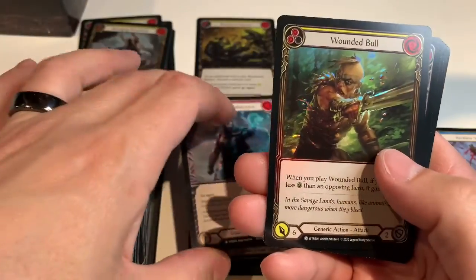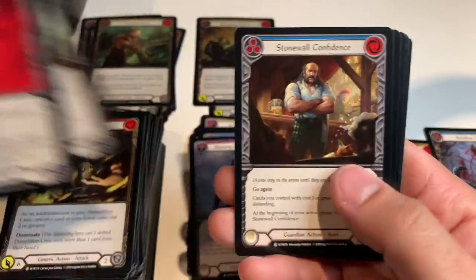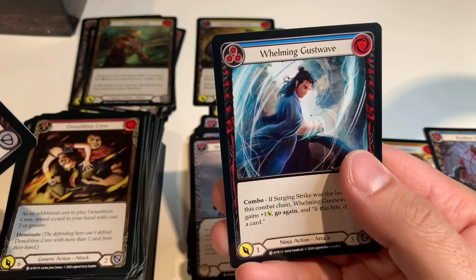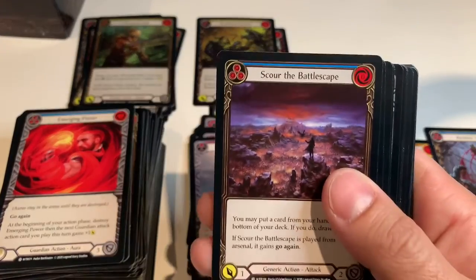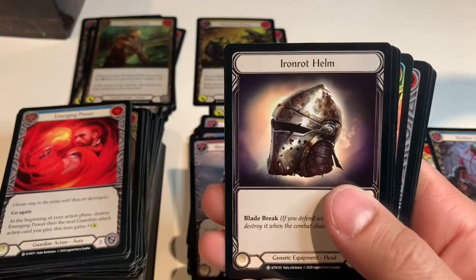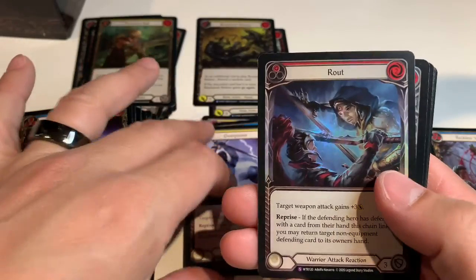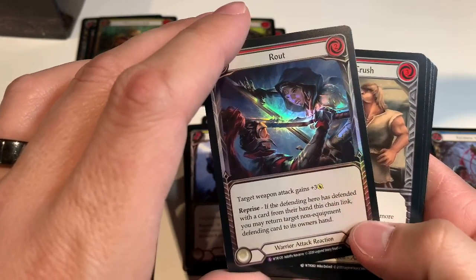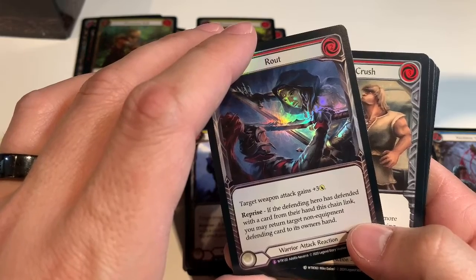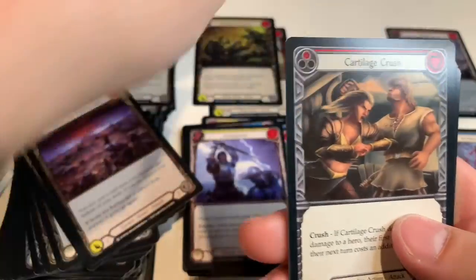Blessing of Deliverance — another rare foil. Wounded Bull common, Emerging Power, Wrecker Romp, Stonewall Confidence, Awakening Below, Surging Strike, Sharpened Steel, Whelming Gust Wave. Scour the Battlescape, Sink Below, Razor Reflex, Nimblism again, Iron Rot Helm, Savage Feast, Overpower. Foil S — route: 'Target weapon attack gains plus three. Reprise: if the defender hero has defended with a card from their hand this chain link, you may return target non-equipment defending card to its owner's hand.' That's a lot of words.